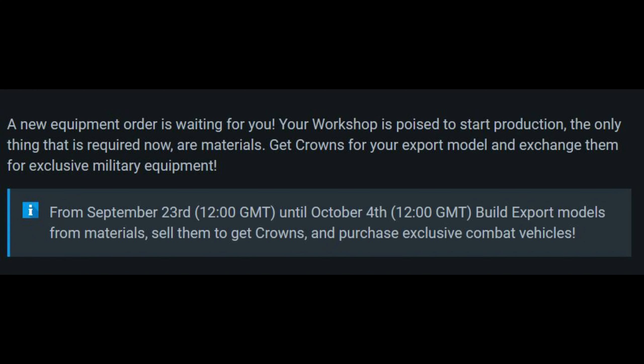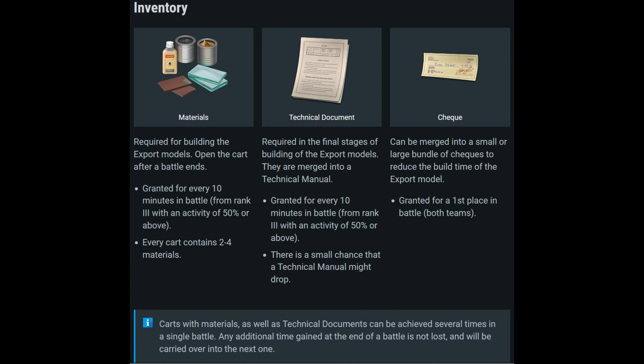Crafting events work so that every 10 minutes of game time with over 50% activity using tier three or higher vehicles — air, ground, or naval — you can earn crafting rewards in the form of materials and technical documents. This is very important: if you die and switch to a rank two vehicle, that time does not count. Also, activity with naval can sometimes fall below that 50% threshold.